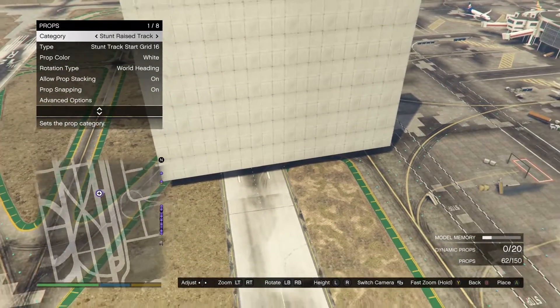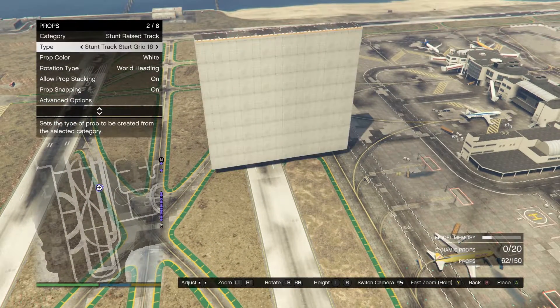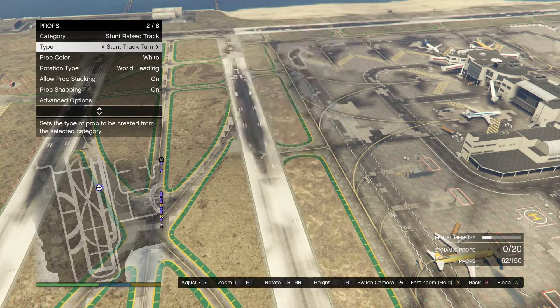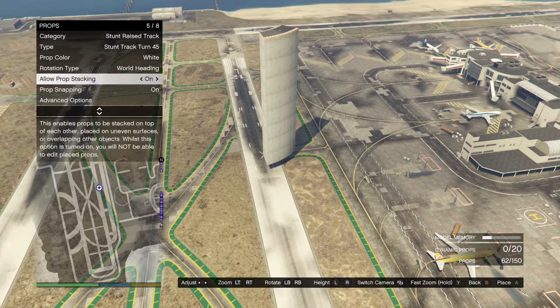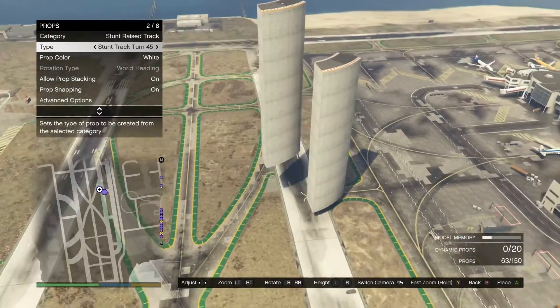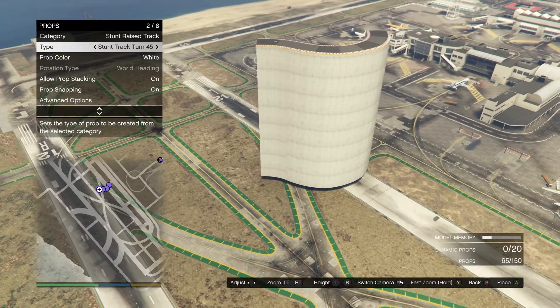The next thing is the raised stunt track. If you want to go super high in the air - I had to zoom out like crazy - they have the same thing, pretty much just different types. You can create your own custom one and it's pretty cool. They now have props snapping, so see how I have that turned on. If I want to stack another one it immediately just locks on - bam, it just snaps in place.